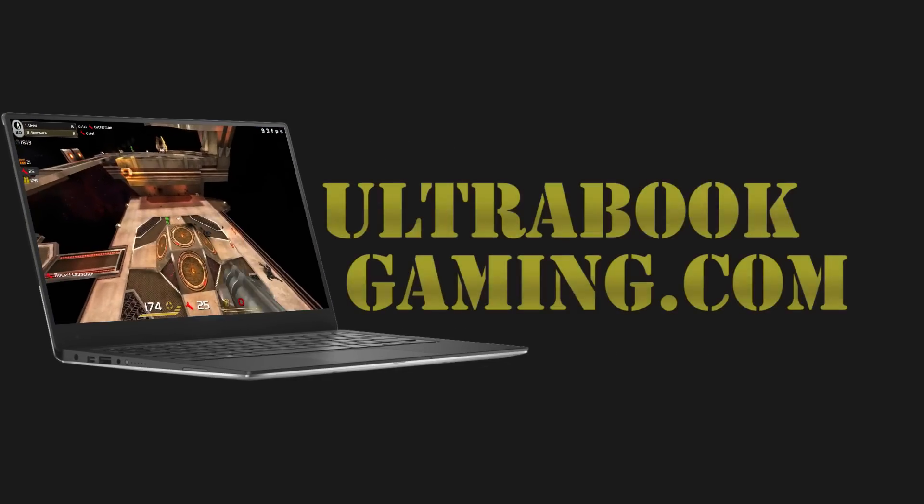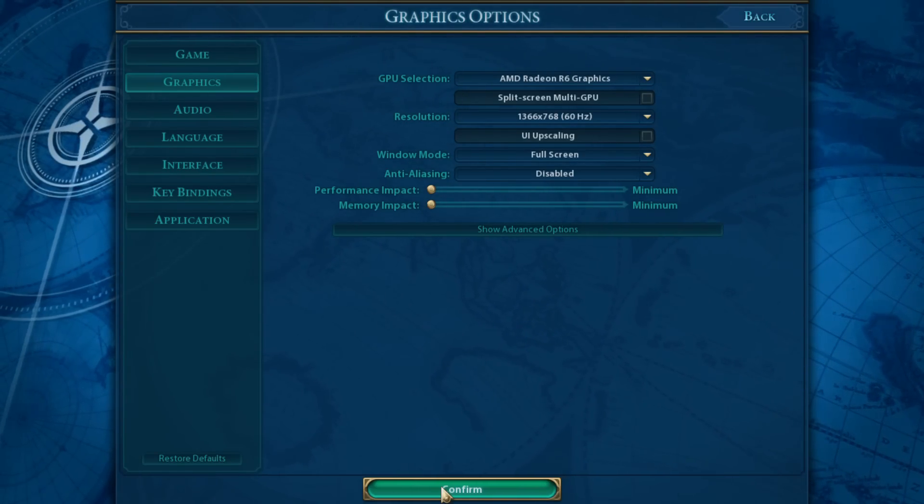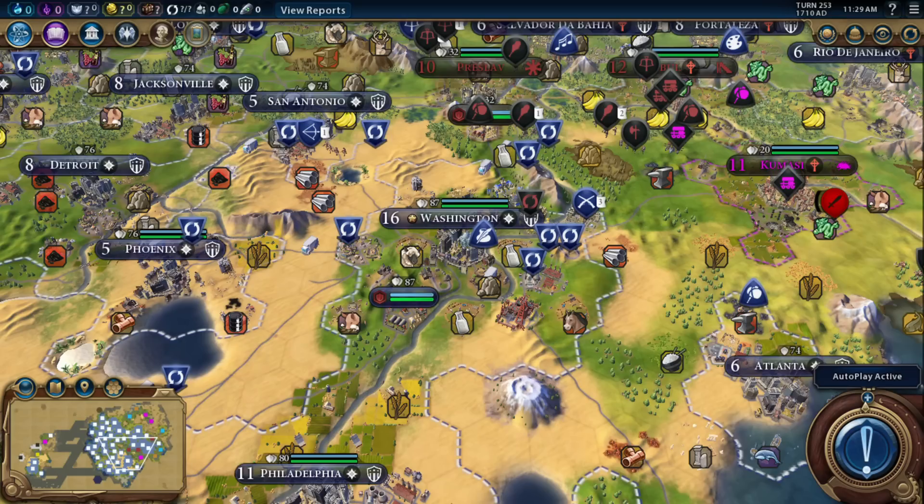Hi, I'm James and in this video I'm taking a look at Civilization VI running on AMD Radeon R6 graphics. This is an AMD A10 8700P processor and we are running the game at 1366x768 and the minimum detail settings.